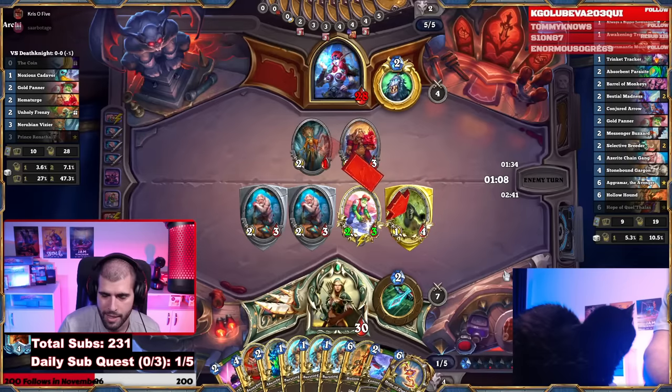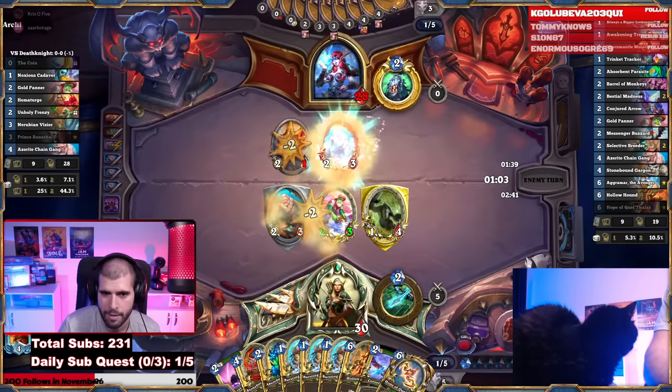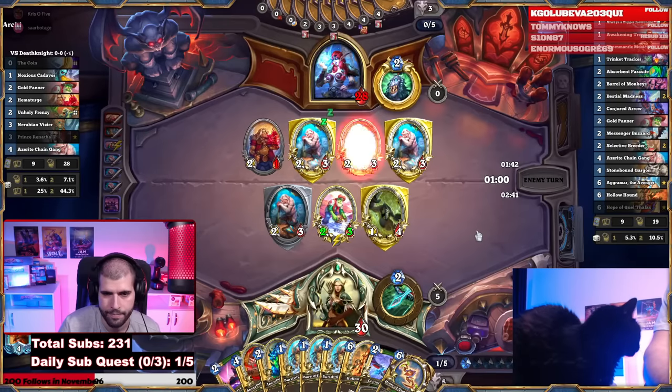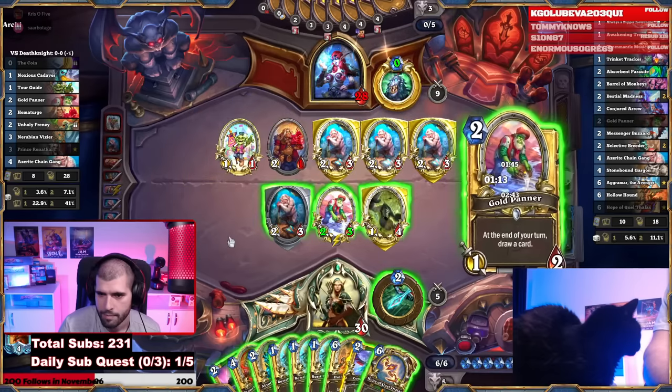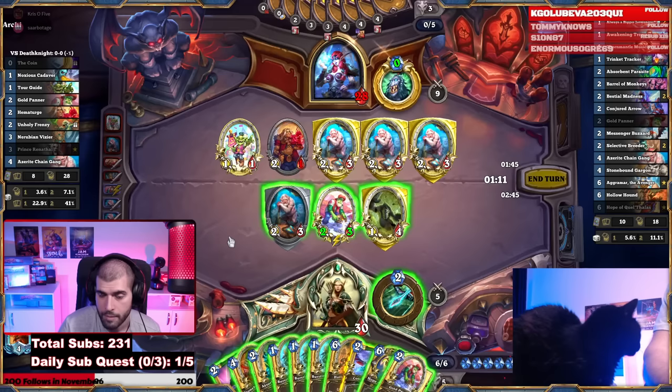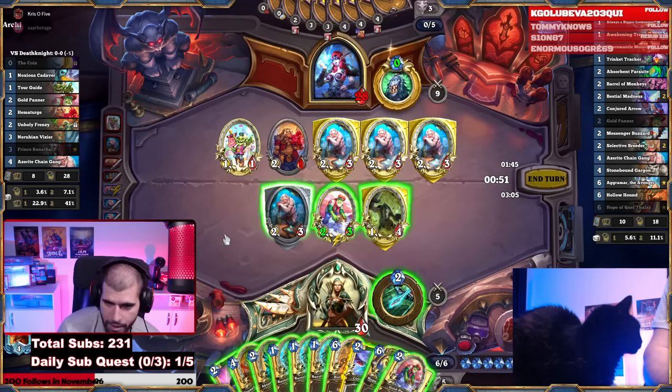Next turn the weapon sounds like a good idea to me. He's not going to do that apparently. We are going to be burning a card if we go Hope of Keltalis — we still don't have our Jermongers in hand so that's a little bit risky. But I think we're willing to take that risk. Play the Hope of Keltalis.